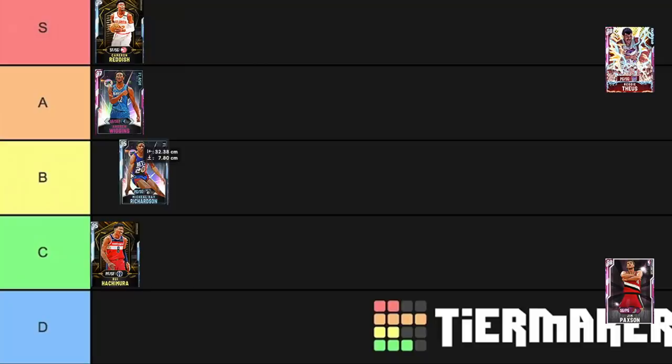Then we have got Michael Ray Richardson — he's going B tier. He has some positives and some negatives. Negative is his release is slow, and he's not an easy Evo. The reason he's in B tier and not higher is that if he came as just his Pink Diamond, he'd probably only be 15K MT. But because he's an Evo and goes up, he's a lot more expensive. His release isn't great, but he's a really, really good defender — pretty decent height. The problem is he's just kind of outclassed at this stage.